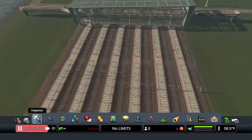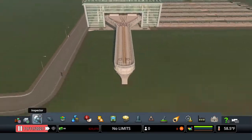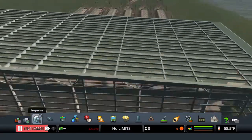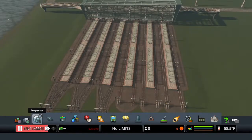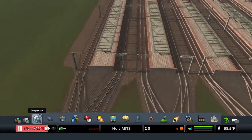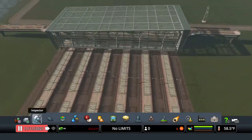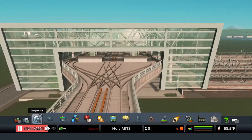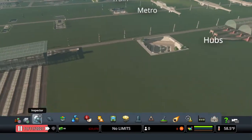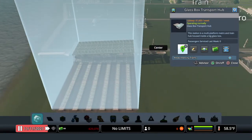Next up we have the hubs. This one combines a train station with a metro — we have quite a few rails: two, four, six, eight, ten, twelve rails for trains and then four rails for the metro on top. This is called the Glass Box Transport Hub.